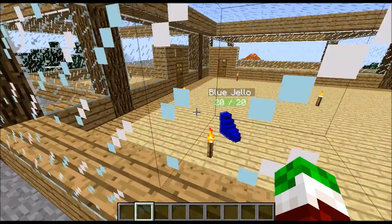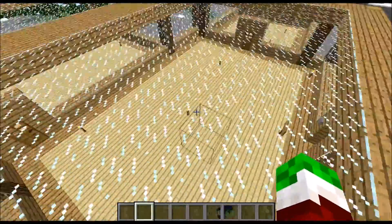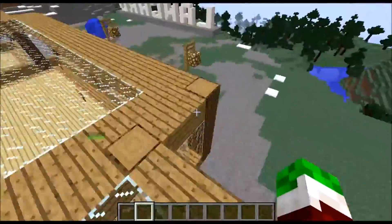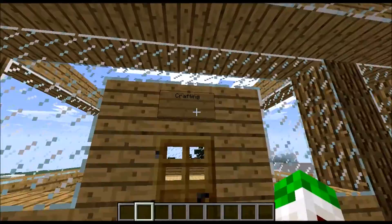There's blue jello. And then there's multiple rooms, so we can have this be the testing room, and then this room right here be the item room, or crafting room. I even got all that put down here.